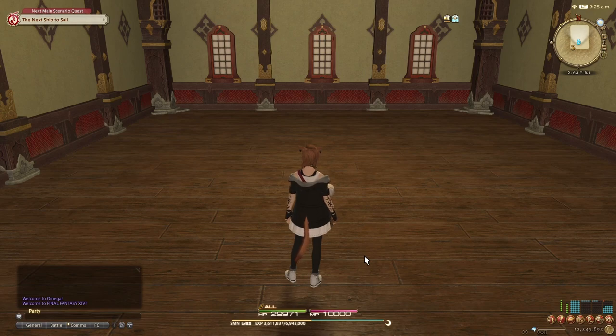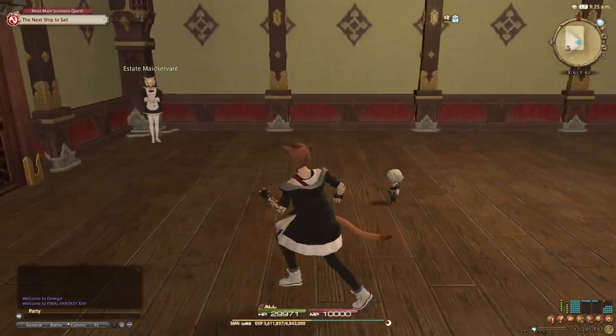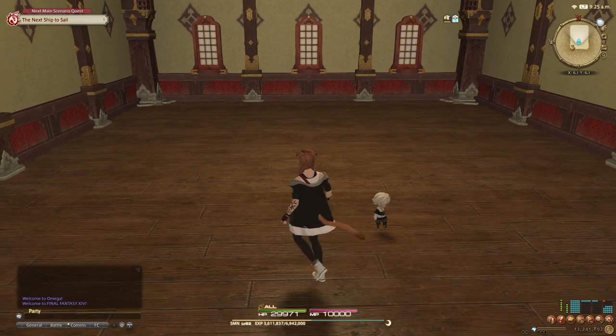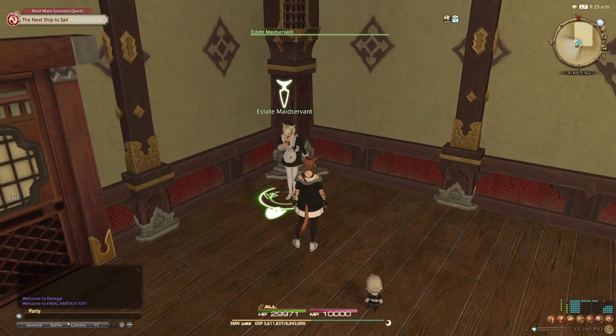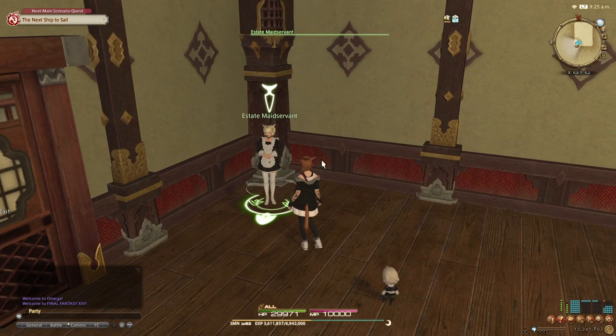We've got our space ready. You can perform this floating on furniture in any living space — this is an apartment, but it will work in an FC room, an FC house, or a private house of any size. The first thing I suggest is getting yourself an estate maid servant setup; you can buy the permit from any of the housing districts.